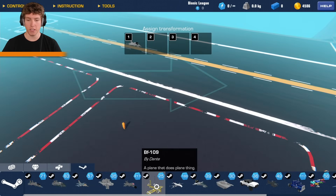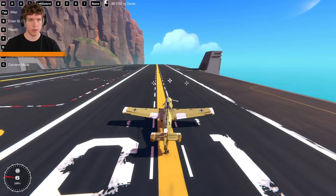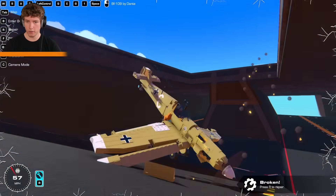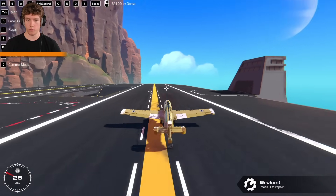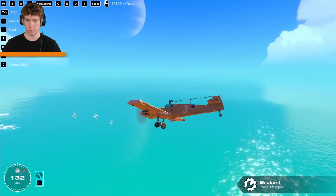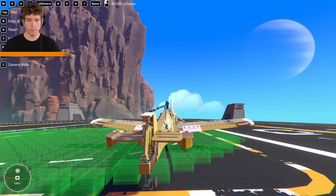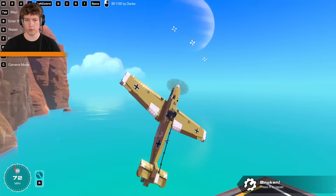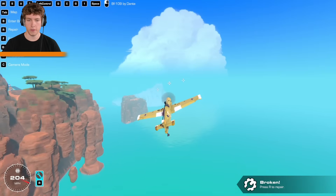For build two, we're going way back in time — we're flying Dante's BF-109. I'm kind of lined up here, Space is the button. The yaw is not that great. Why are we tilting forward? I made it up — okay wait, I'm so confused, why are we nose-diving so hard? The controls are opposite! Okay, let's try and just get off the ground. It's okay, we're fine.